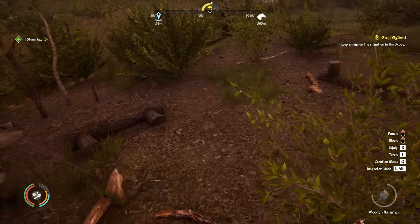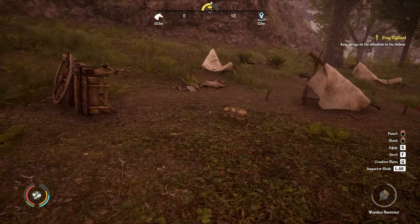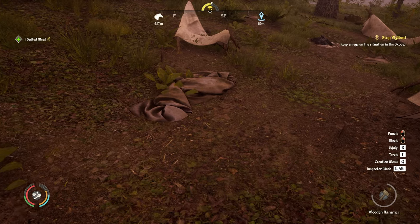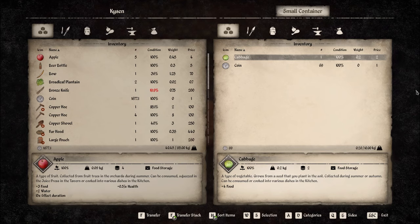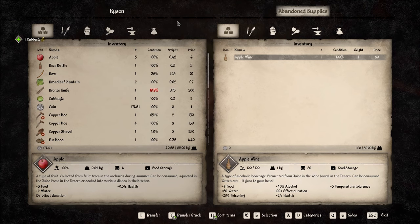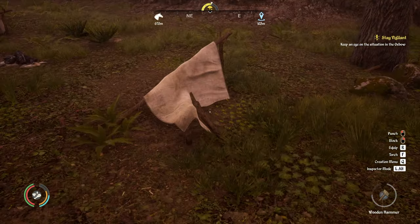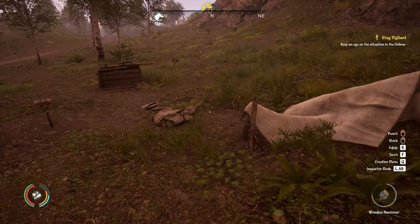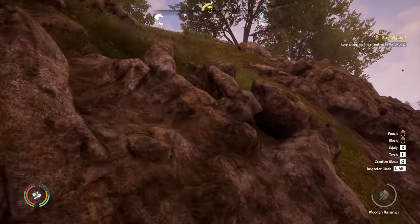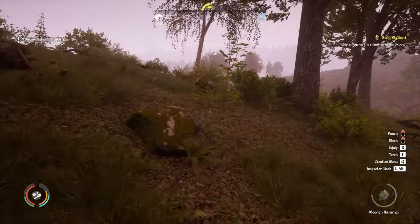It turns out there's another abandoned camp area just over here as well, so let's have an explore. A small bundle, a bit of salted meat — very good. A small container with 69 coins and a cabbage. Some apple wine — look, this is all going to be useful, we'll use it or sell it. I was hoping to find like a golden ring like I did at the start of the season, but it wasn't to be.